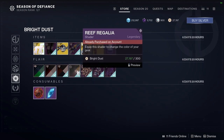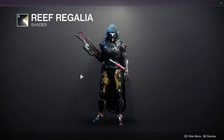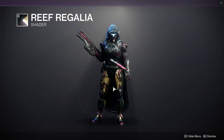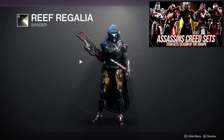Reef Regalia is definitely a shader you should pick up. It's a really good shader, especially if you like the Awoken theme. Just be aware the off-colors are purple and gold. I posted a video where I used Reef Regalia with the off-colors rather than the main colors, pairing it with the helmet from the Assassin's Creed set — I'll have that video up if you want a different take on this shader.